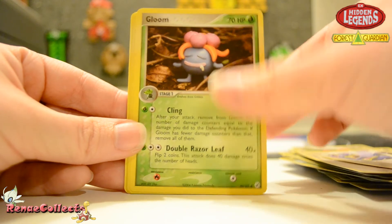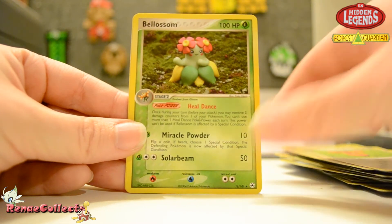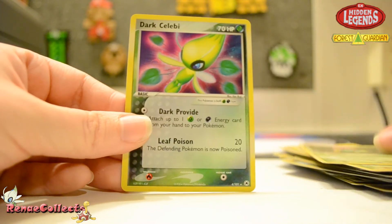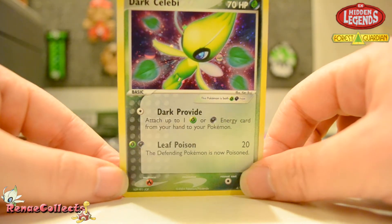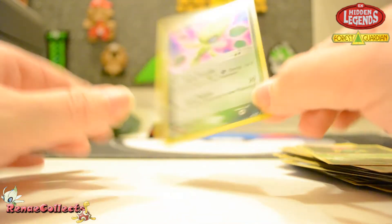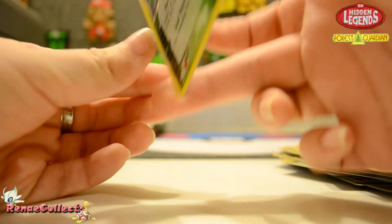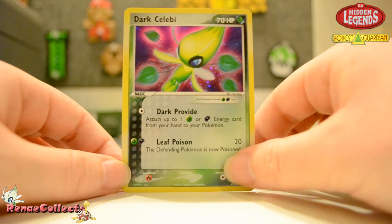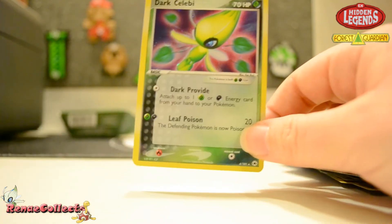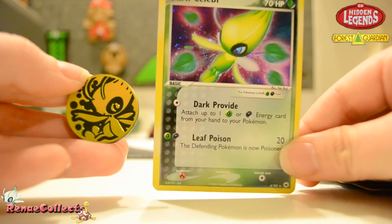Gloom, Dodrio, really cute Vileplume. And Dark Celebi — awesome, this card looks great. Wow. I'm not disappointed at all with the condition everything is in. This card's really cool. I can't wait to add this to my Celebi collection. Very cool. So these two — the coin and the card — I'm really excited to have.